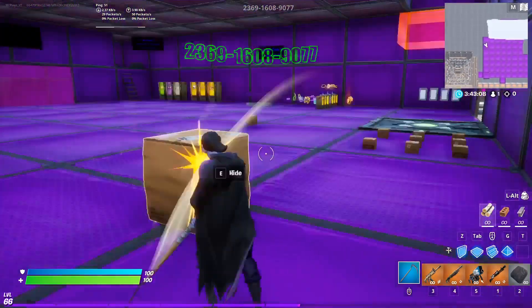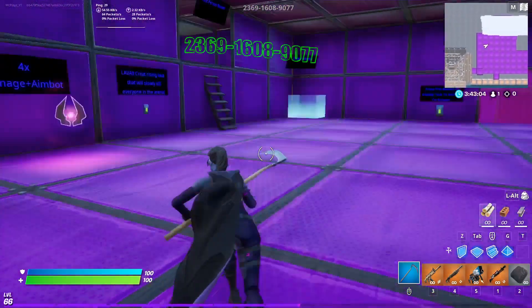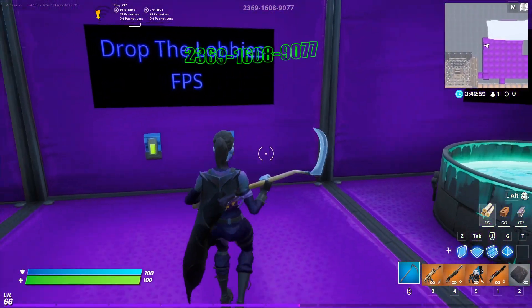Here we got 'drop the lobby's FPS.' All you have to do is hit drop, and then look — you're literally lagging so bad. It's terrible. And then you can just stop it whenever you want.